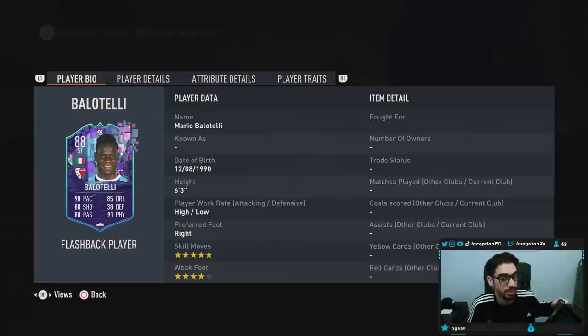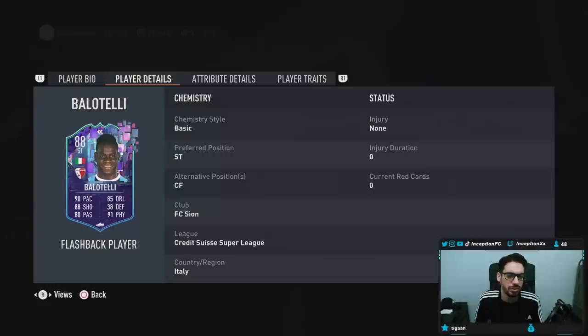Hey guys, what's going on? Inception here, and welcome to another video. We have the flashback Mario Balotelli to check out. 6'3", high-low work rates, right-footed, 5-star skills, 4-star weak foot.